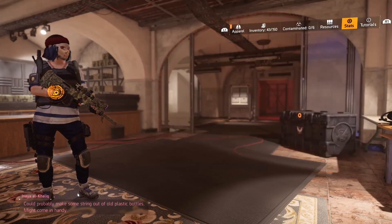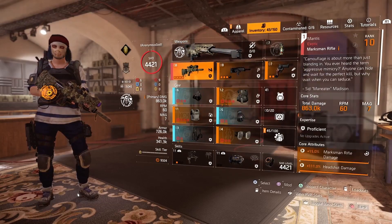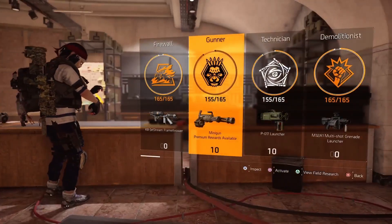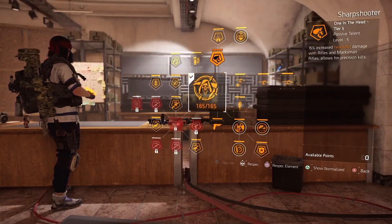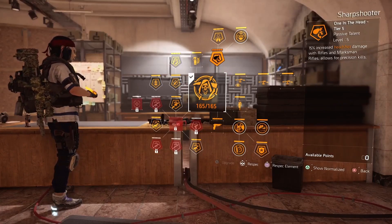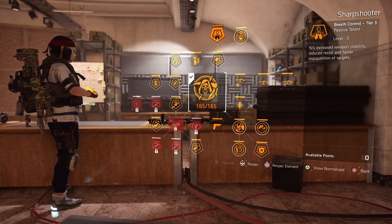My headshot damage stat on this build is 306%. The specialization I'm using is Sharpshooter. It gives you several useful things on the skill tree for sniper builds, such as 15% increased headshot damage with rifles and marksman rifles, and allows for precision kills. You also get 15% increased weapon stability, reduced recoil, and faster acquisition of targets, so you can hit more headshots and have better aim.